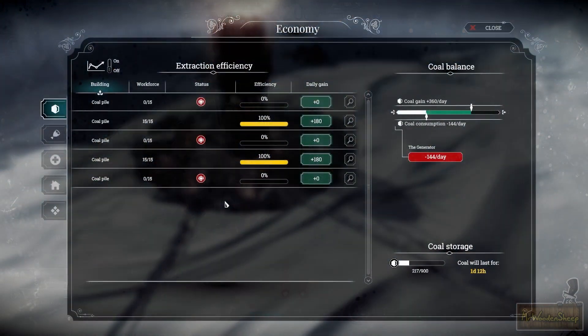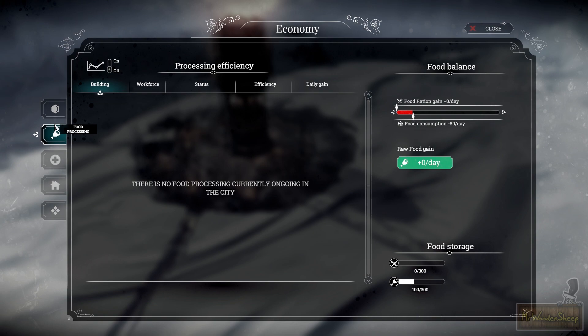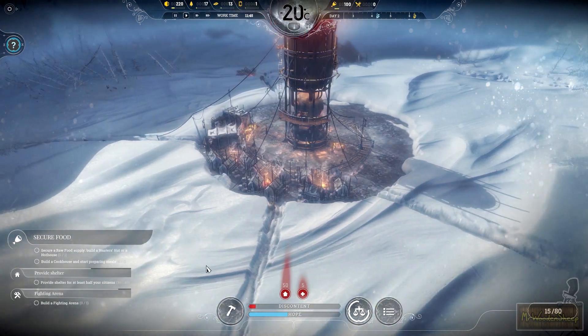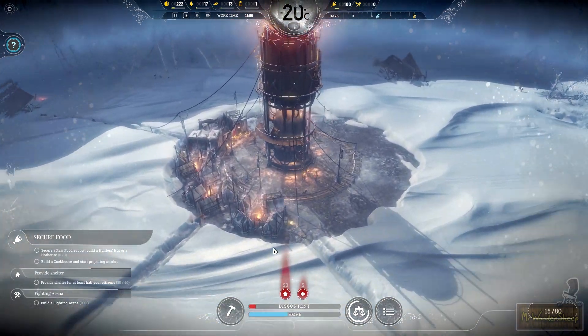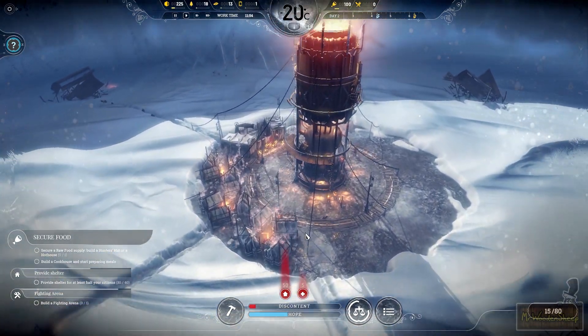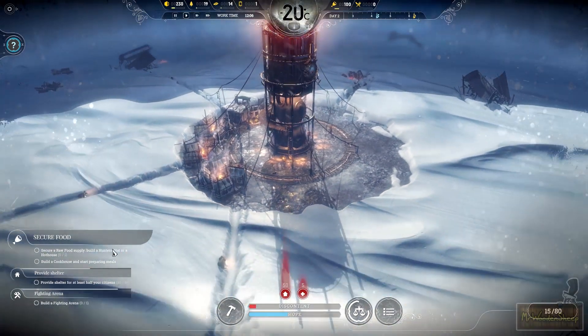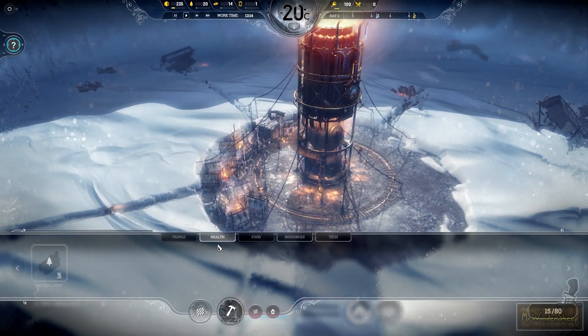I'm going to need food. Looking at the coal balance graph, we're consuming and gaining at a fine rate. But with food we're consuming a lot more than we have, which is zero. So I really need to start building a hunting hut. Although I wanted my wood for tents, I'm going to have to secure food first of all — this game is kind of heartbreaking sometimes. Sorry guys, you're going to have to stay homeless for a while.